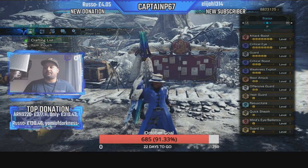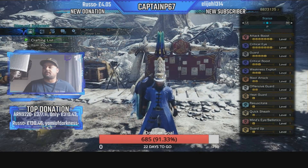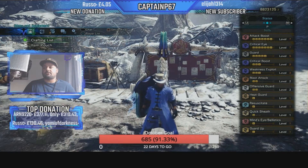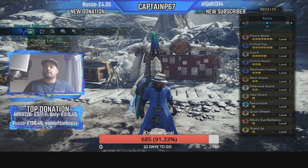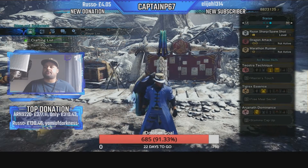When you have maximum offense and maximum defense in one build, plus a few extras like Quick Sheath and Heat Guard on top, you get a lot of bonuses. Fighting anything with heat damage, you can kind of negate it a little bit, which helps — plus Blast Attack 2 on top of that.